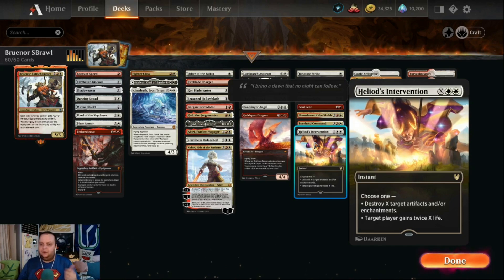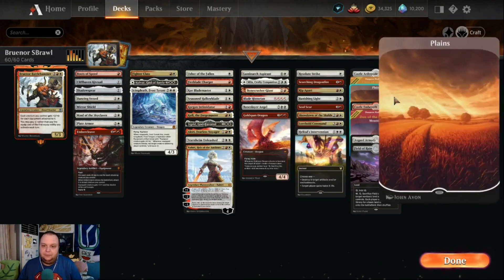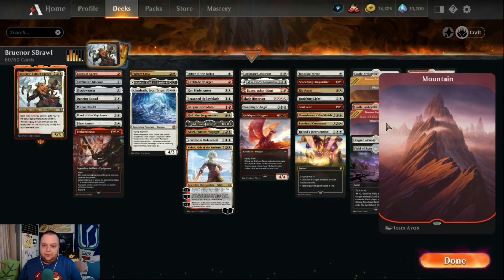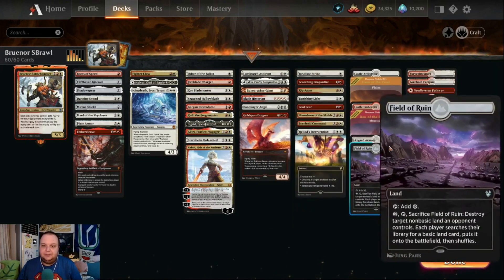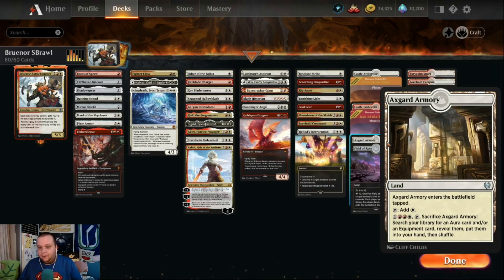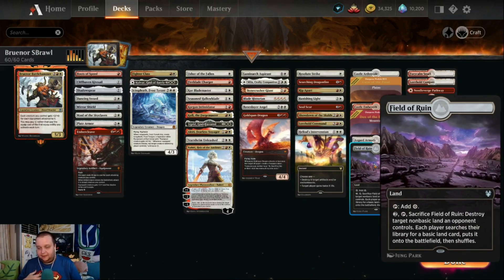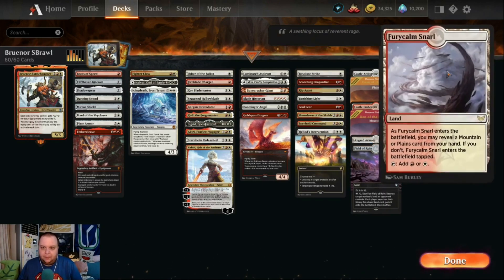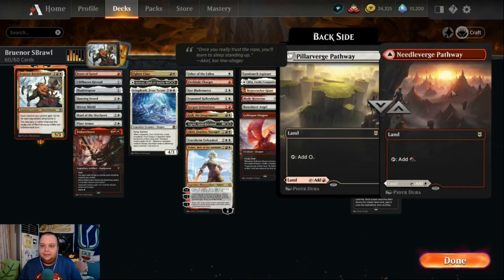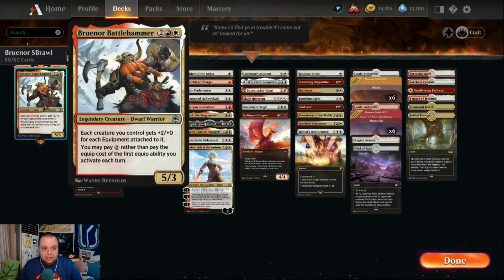Heliod's Intervention is white-white-X: destroy X target artifacts and enchantments, or gain twice X life. For lands: we have both castles, both creature lands, six Plains, six Mountains, the Axgard Armory which searches for an aura or equipment, Fabled Passage, the snarl, Campus, Pathway, Temple, and Command Tower. That is the full Bruenor Battlehammer deck — let's dive into some games.